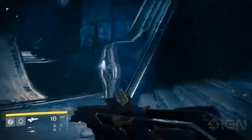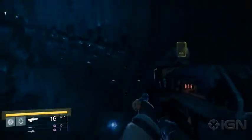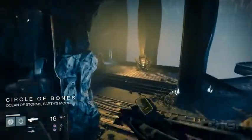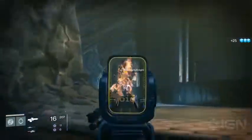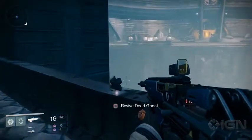Heading into the Halls of Wisdom from the Circle of Bones, head down the bridge and look to the right — there you'll see a ghost on a ledge against the wall. Back in the Circle of Bones, there's a ghost that's exceptionally tricky to get. Facing the pit in the middle, head around the circle to your left. There are two hallowed knights nearby, so either dispatch them or move quickly. You'll need to jump onto the thin railing, then super jump across to the opposite side of the platform. The ghost is in the center of the corridor opposite where you started.